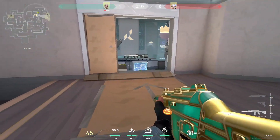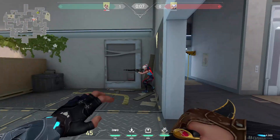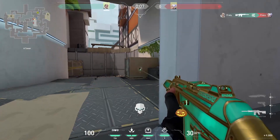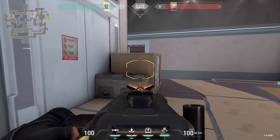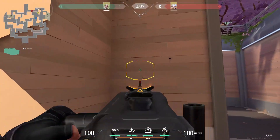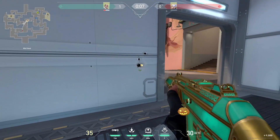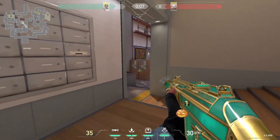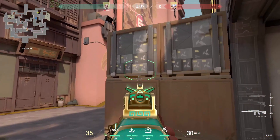Those are the best wallbang spots on Split. The first one is right here — you can spray this screen, and you can also try to wallbang this wall, as well as this box, and this one as well. You can do a very similar thing right here, but only if you have the Odin. Or you can try doing this at the beginning of the round. You can do a very similar thing on the other side through this box, and the best way is to ping the right spot first.